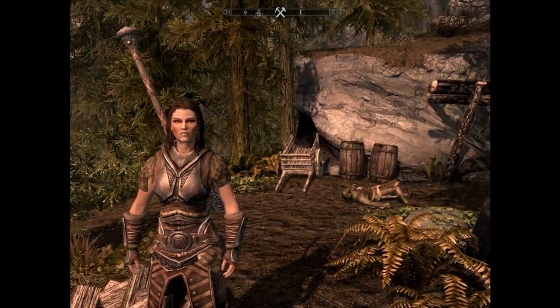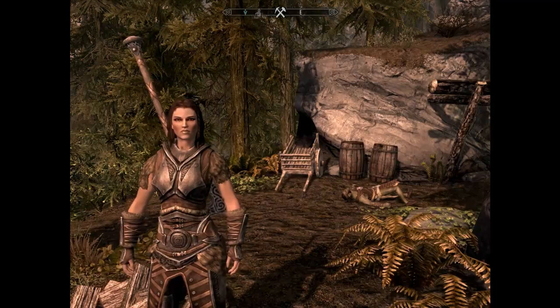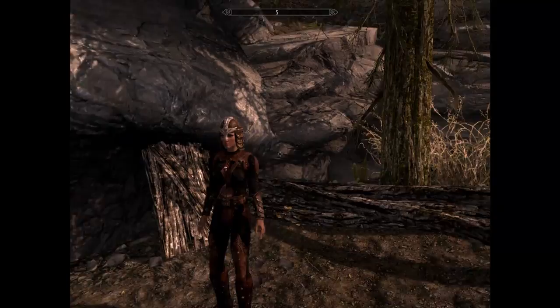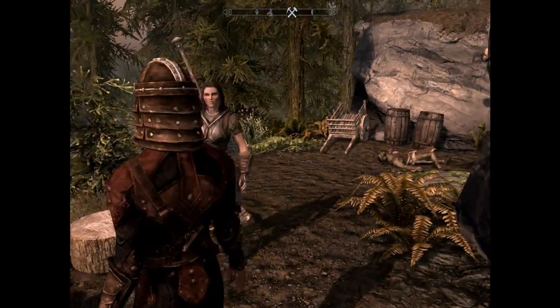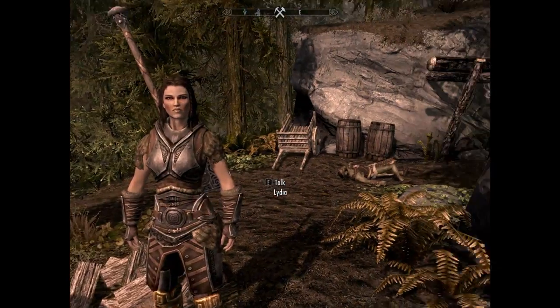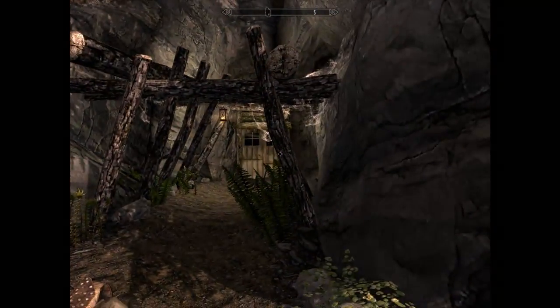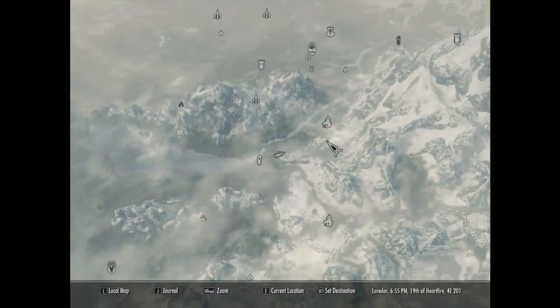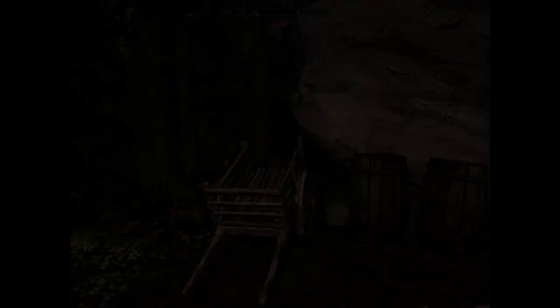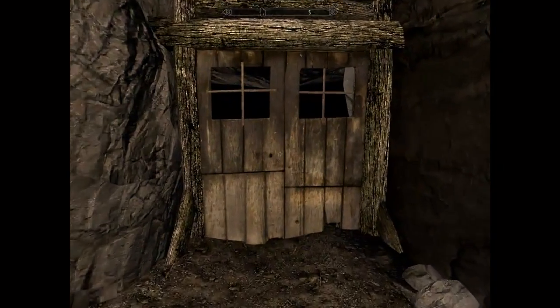Alright guys, here I am in-game. This isn't the character from my main Let's Play — this is another character I've been playing, kind of a mage doing some Dark Brotherhood stuff. Anyway, there's a mine not far from Riverwood I want to show you. This is Riverwood, these are the Guardian Stones, and there's Embershard Mine right here where we can find some ores. I think there's also a locked chest where we can demonstrate Lockpick Pro.